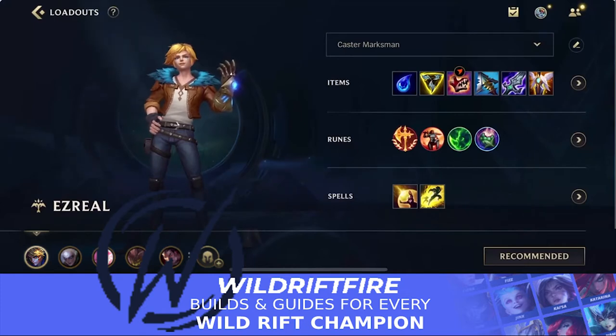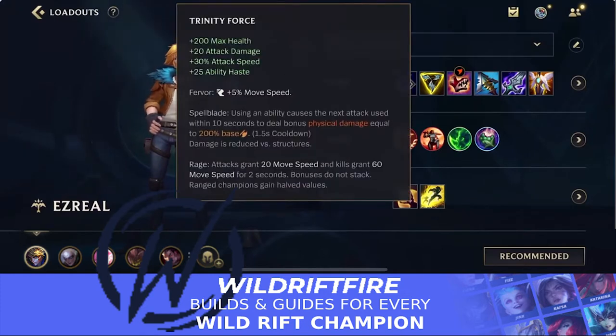Going Tear first will stack it a little bit slower but will get you to that Trinity Force power spike quicker. Trinity Force is a really good item for Ezreal, especially with the Spellblade passive — using an ability causes the next attack within 10 seconds to deal bonus physical damage. Your Q acts as an auto attack, so landing it will proc Spellblade straight away without needing a separate auto attack. You also get a lot of health, attack damage, attack speed, and ability haste, which is all great for Ezreal.